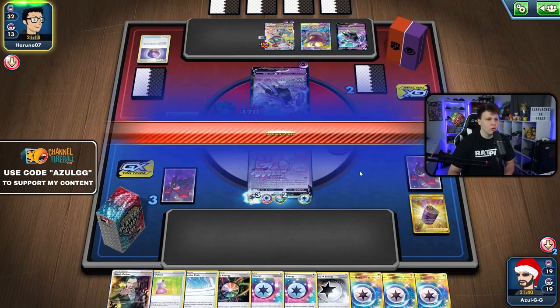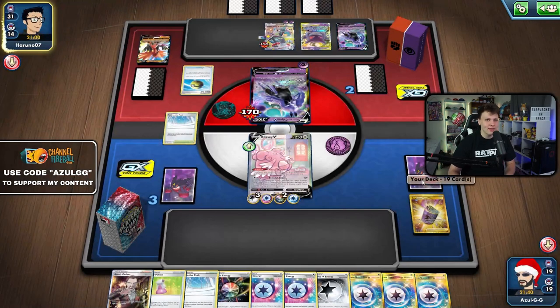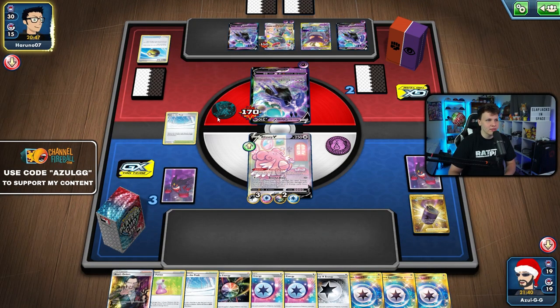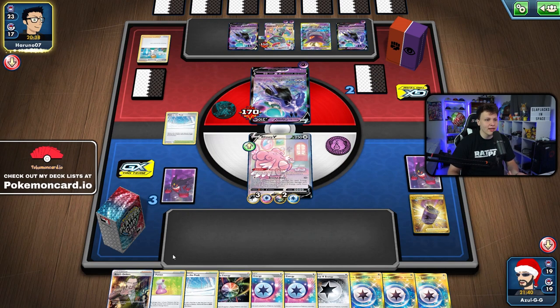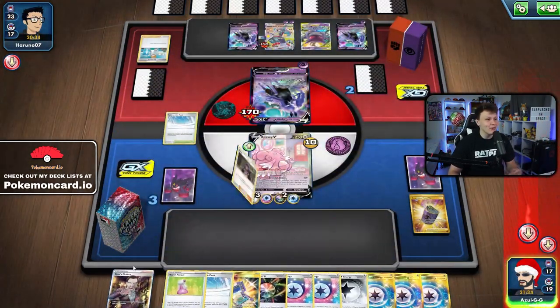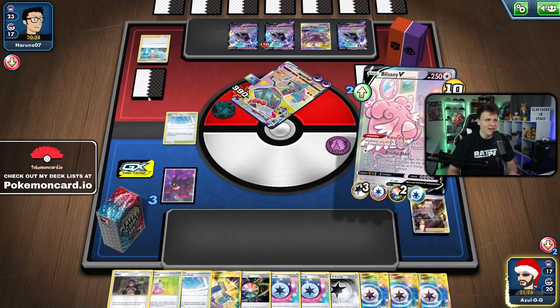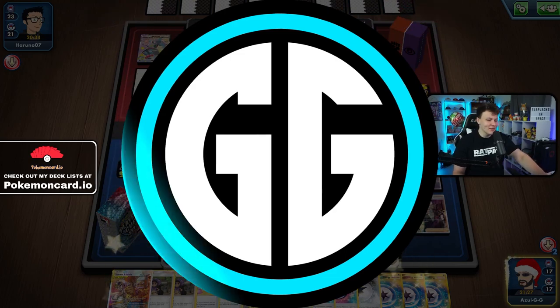We have a lot of cards in hand but only three trainer cards, so even if Gengar & Mimikyu rolls through we're safe. Our hand is literally just all energy. Another Calyrex V coming down, then a Research from our opponent — but they don't have enough energy to one-shot us and we have plenty of healing. We have Boss's Orders in hand — we just win next turn. Boss up the Dragapult, take the KOs, and close it out. Path to the Peak was pretty clutch, shutting down their Crobat and Dedenne. Game to Blissey!